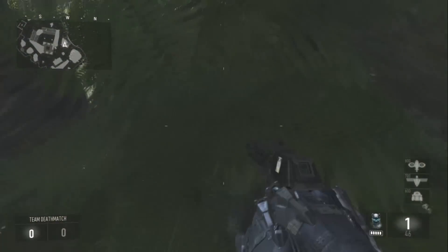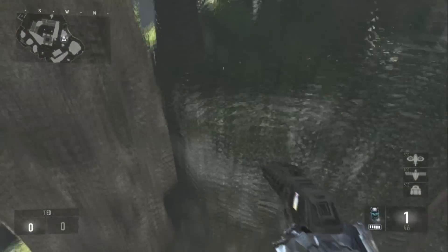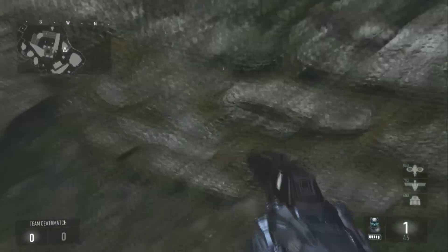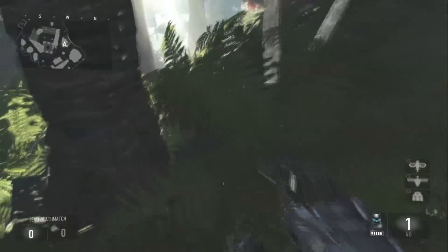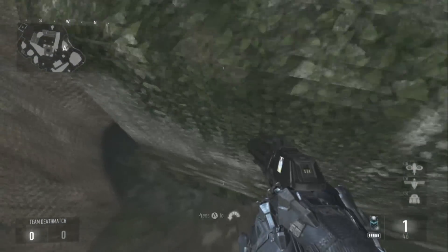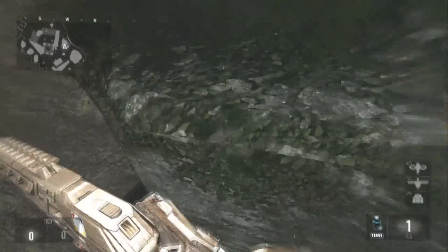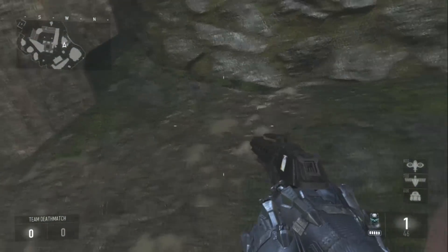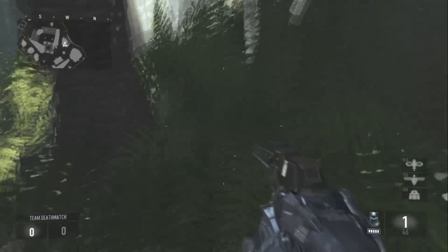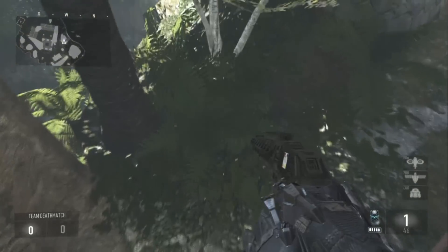I actually know how to make this a bit easier. There's a setting called auto mantle — if you don't know what that is, press Start, go to Options, then go to Auto Mantle. It's like an automatic climb button that will climb by itself without you pressing anything. I recommend turning that off — it makes it a hundred times easier. Just go to Start, Options, and disable it.